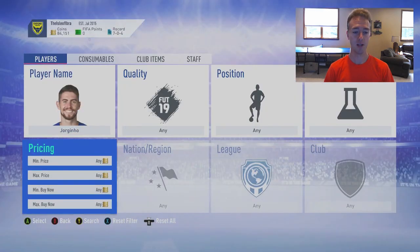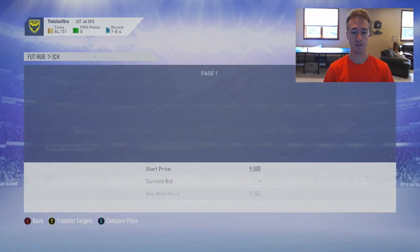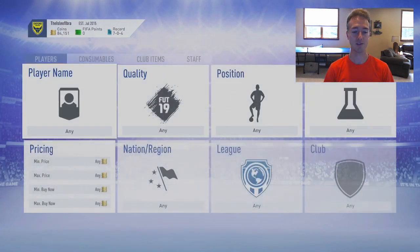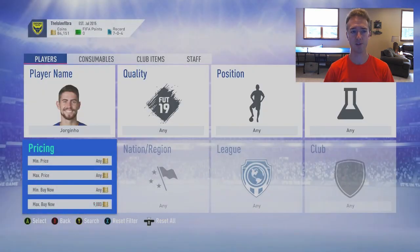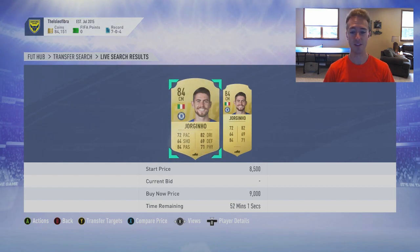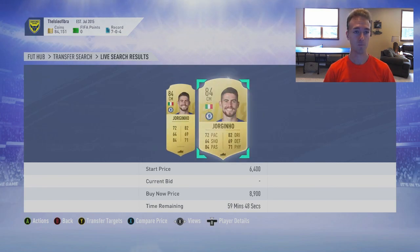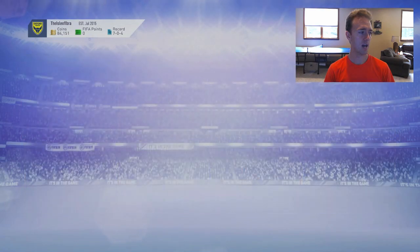My advice would be to stick to the Premier League, because everybody likes the Prem — it's the most popular league and has the most hype around it. Find yourself a Prem player, watch their price for the next 24 hours, and do the same thing that I did. Once Georginio gets down to low 8k, or if he dips under 8k, I'll be buying them up and selling them the next day.